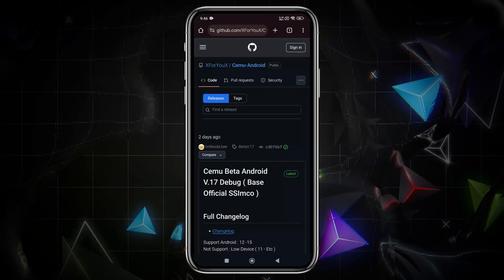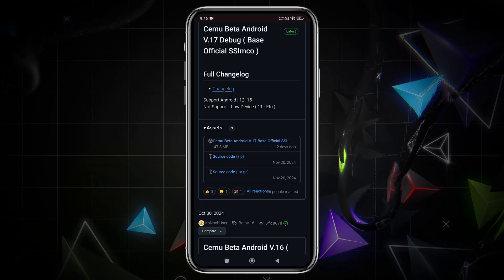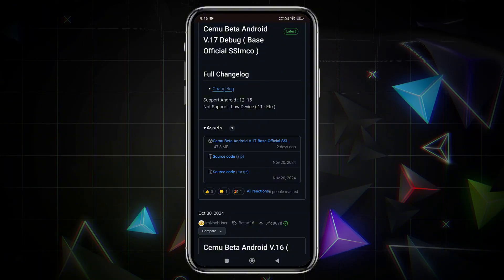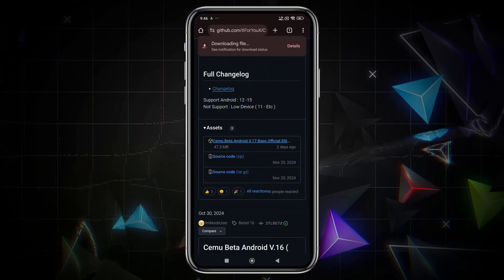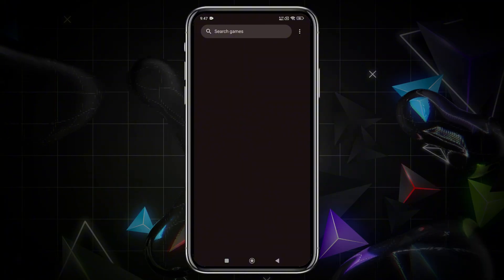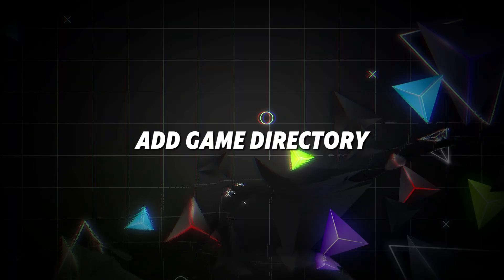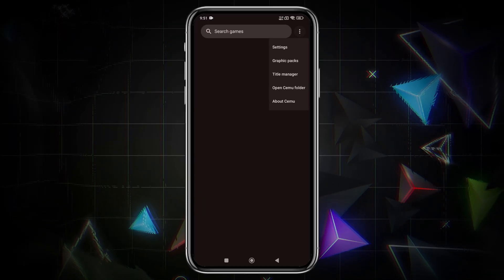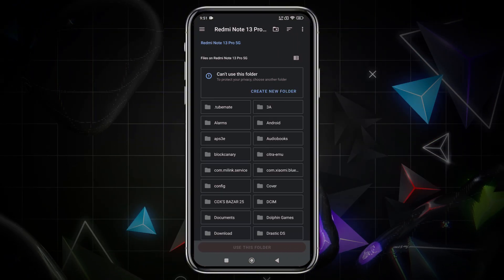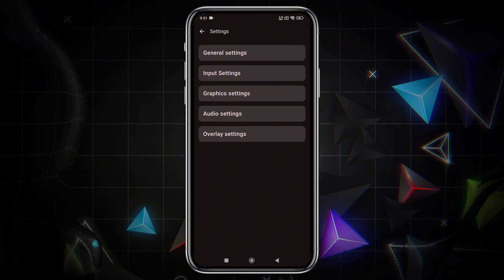First, download the latest version of Simu from its official GitHub page. You'll need an Android device running Android 11 or higher, and while that's the minimum, a more powerful device will make a big difference, especially for demanding Wii U games. Once downloaded, install the emulator and open it. The first time you open it, you'll see an empty screen because no games have been added yet. You need to add a game directory — click the gear icon in the top right corner to access settings, then open General Settings and select Add Game Path. Navigate to the location in your internal storage where you've stored your Wii U games. Click Use this folder and grant permission.